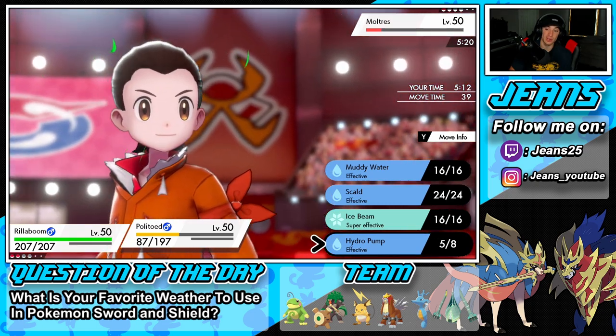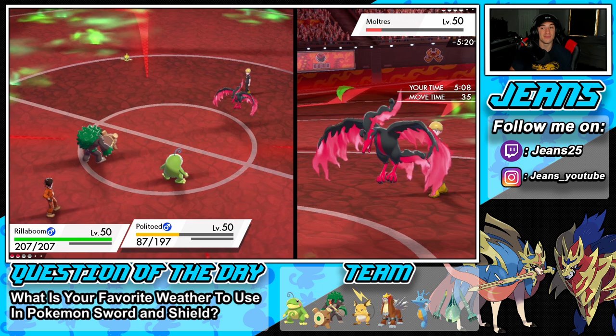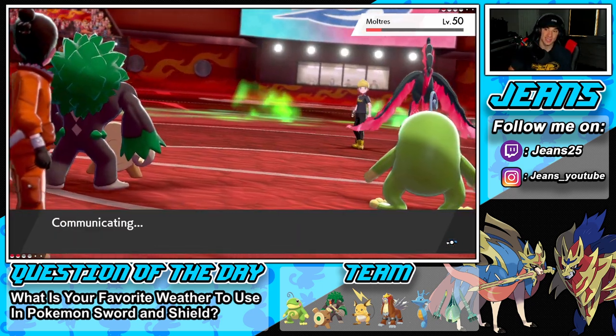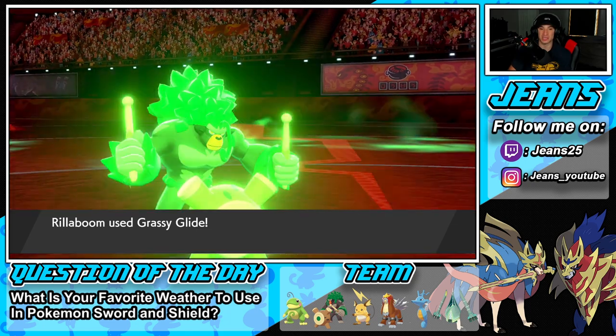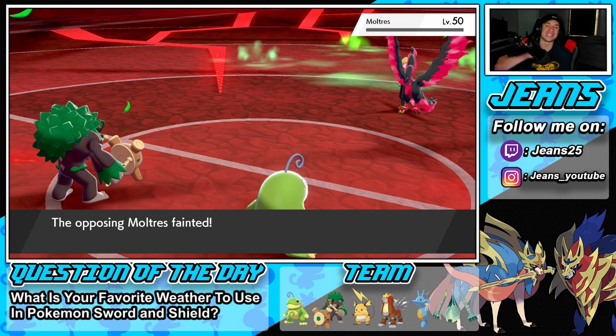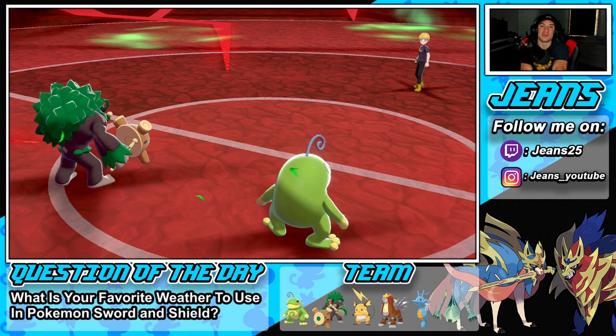Grass Glide rolling here should pick up the KO. If not, he has to deal with Politoad and we're still Hydro Pump Choice Spec'd — surprised we haven't missed a Hydro Pump yet, knock on wood! Grass Glide should do enough damage even though it's not very effective with Choice Band. Let's get it baby — 2-0! Your boy's on a heater right now, we get going with back-to-back wins tearing it up with this team!